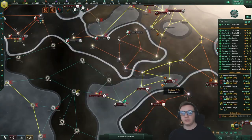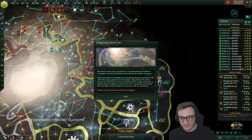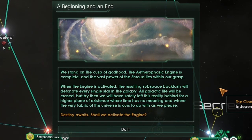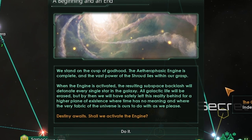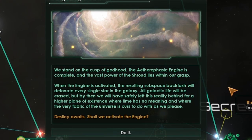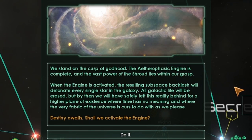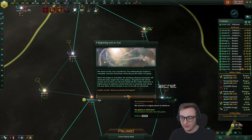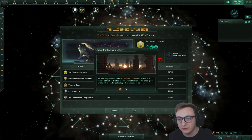We crack Sol — they've got a big fleet there but they're leaving. Crack Sol. We still haven't got Psionic Cloaking, which would have been nice — that was kind of the whole point, but oh well, we're about to win anyway. A beginning and an end: we stand on the cusp of Godhood. The engine is complete and the vast power of the shroud lies within our grasp. When the engine is activated, the resulting subspace backlash will detonate every single star in the galaxy. All galactic life will be erased, but by then we have safely left this reality behind for a higher plane of existence. Destiny awaits — shall we activate the engine? Do it. We ascend to a higher plane of existence — the galaxy is destroyed and the Cloaked Crusaders win the game. The higher plane is just being cloaked. Goodbye everyone, the Cloaked Crusaders win.